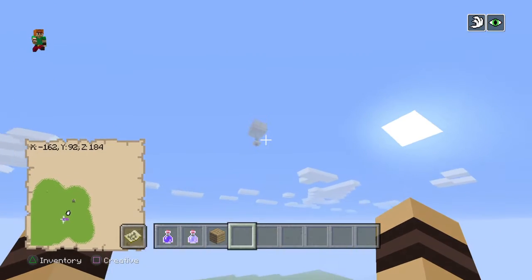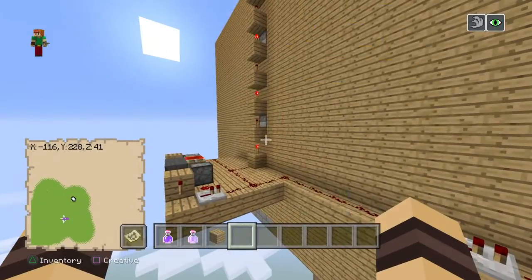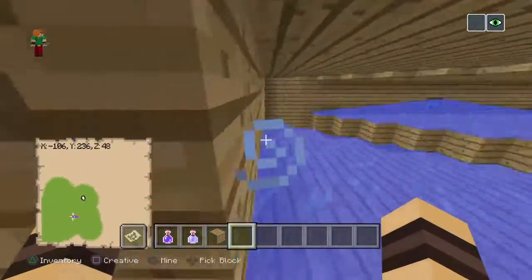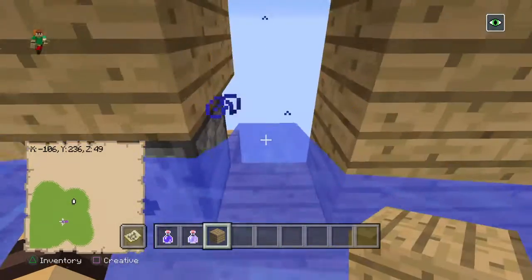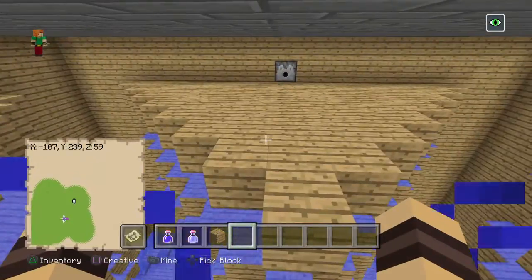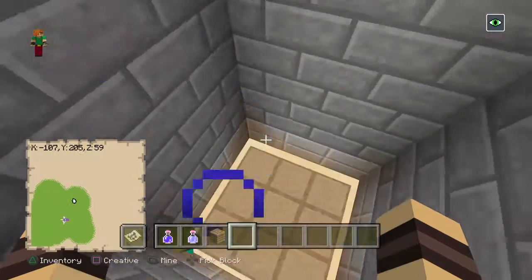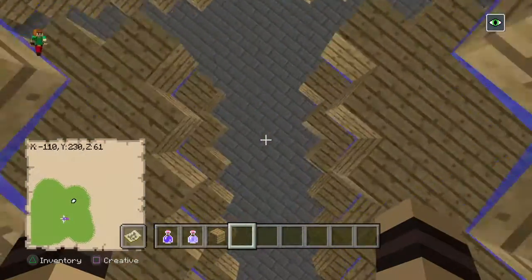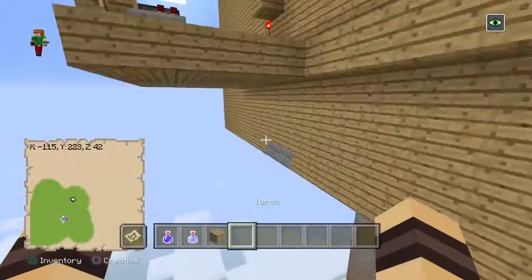Let me show you the exp grinder real quick. This exp grinder is really good — I got it off the YouTuber iCocoBeans or something like that, make sure to go check him out. All this water is here and there's a timer going on and off, so mobs spawn up top, the timer goes off, they fall all the way down onto the water, which moves them over here. Then all you gotta do is hit them with a sword once and they die. It's a pretty good mob spawner, which is why it's pretty expensive.